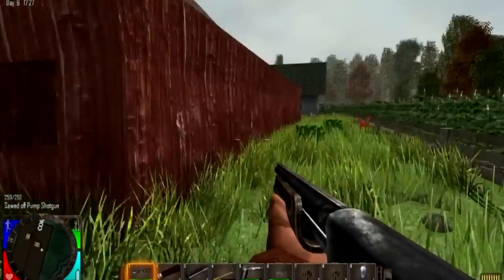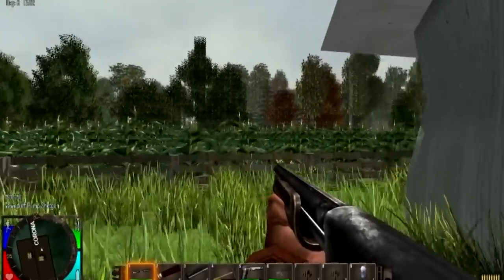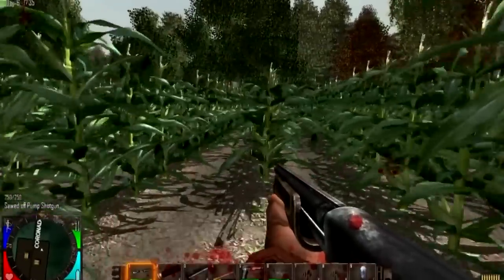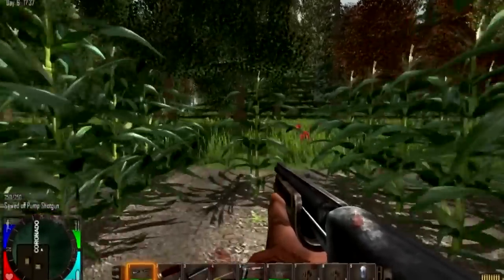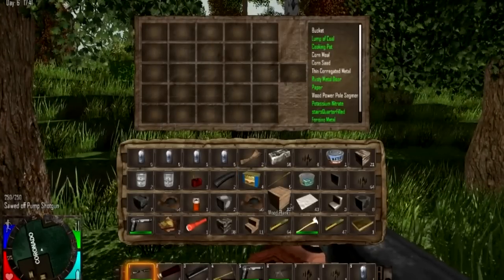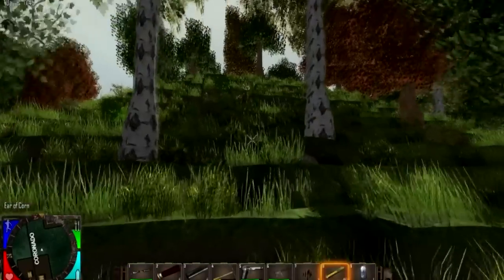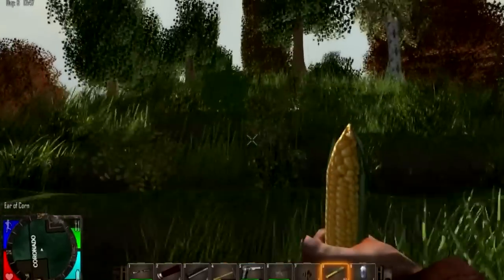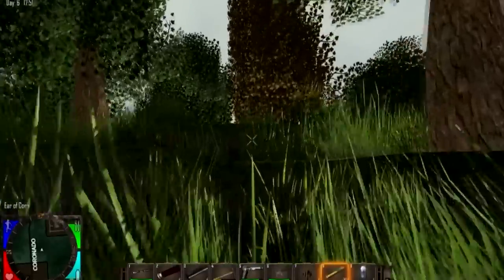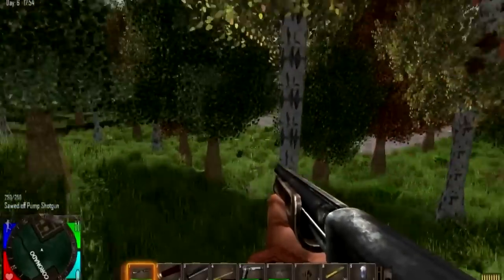I hear zombies — they're gnawing on that nearby shed. Run away! These cornfields are deadly as hell. So how much corn have I got now? 47 corn — an ear of corn. And I can just eat that? They were prematurely harvested so there's hardly any hunger restoration at all.